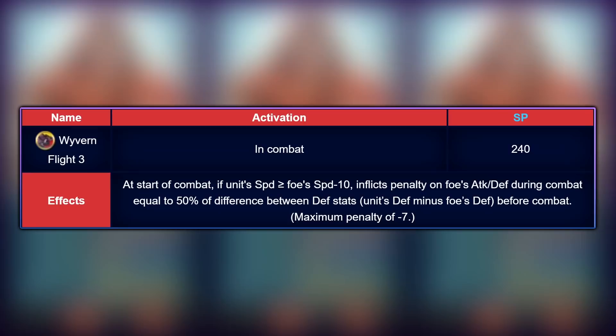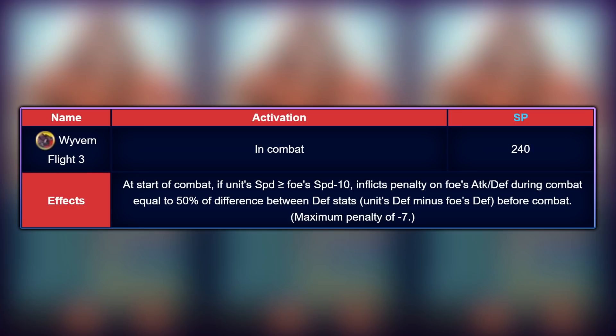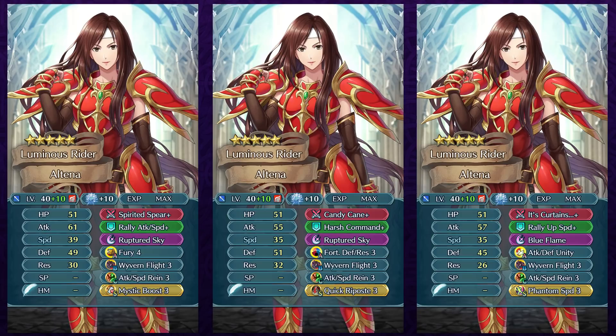Wyvern Flight checks your visible speed and defense stat to work, and you get in-combat debuffs depending on the difference between your unit's defense and the opponent's. You need to meet a speed threshold to activate the skill, and it's more lenient than Pegasus Flight — you're allowed to be 10 points slower than the foe. For example, if Altena has 35 speed she can trigger it against a foe with 45 speed. Use visible speed stat, her speed super boon, visible speed buffs like Hone Flyers, and Blessings. You'll need max investment — Dragon Flowers and speed super boon — for Wyvern Flight to really work.